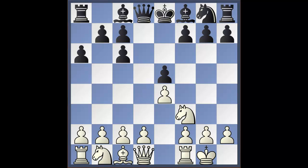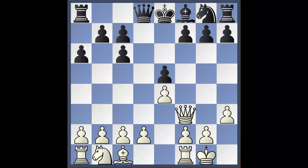Bishop to g4 is also highly popular. We play h3, the main move. Black can capture on f3, after which queen takes f3 — white has a better position because of the better pawn structure, and black doesn't have the bishop pair to compensate. It's difficult for black to create an imbalance, which is why I have an innovative way of playing this position.